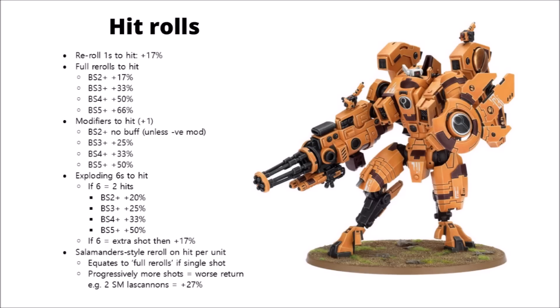If we look at Chapter Master auras, this does actually depend on the ballistic skill of the firer. This is because every time you re-roll failed hits, you're rolling more dice at the same ballistic skill, but you'll get to roll a lot more of those dice if you have a lot of fails in the first place. Starting at Ballistic Skill 2+, it's exactly the same as re-roll ones, as they're the only failed shots.